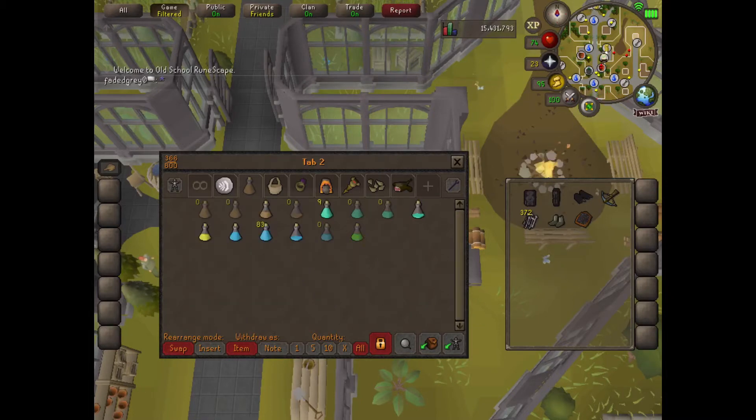I also have like no food so I'm just gonna take the eight lobsters I have and think that that's gonna be enough. Oh, and I can't forget about the snakeskin boots, the black d'hide shield, and the amulet of glory.